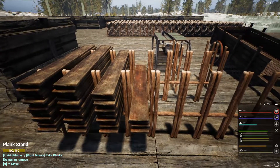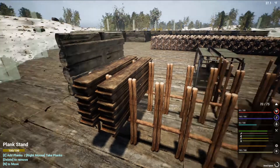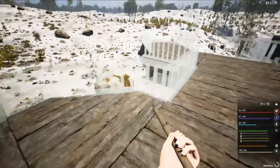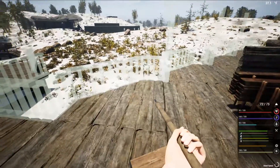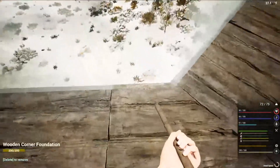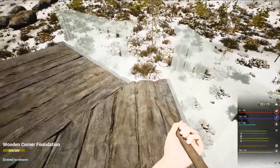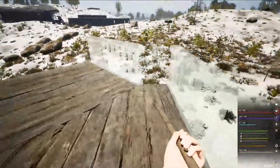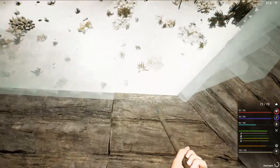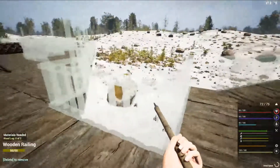What other suggestions would be nice for the game? Different railings — triangle railings and other types. For situations like this, it would be nice to have a railing I can place right there so I don't have this gap. That kind of annoys me — I wish I could place something there.